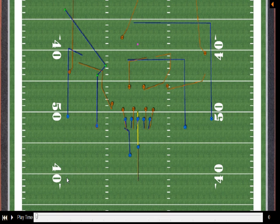Here we're going to cover how to flip just one player's routes, instead of the whole entire offense and defense. I select the player that I want — in this case I'm going to go with this receiver — and I hold down the buttons CTRL, SHIFT, and H.